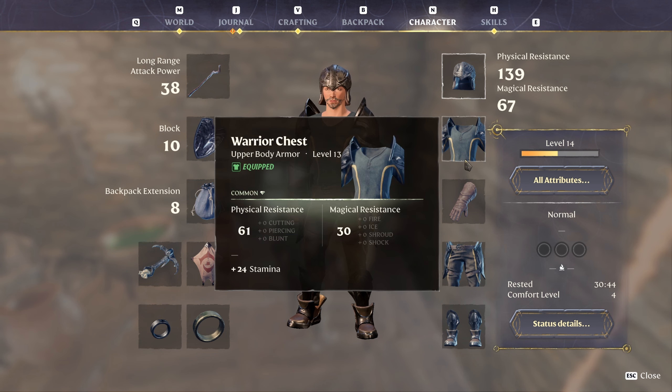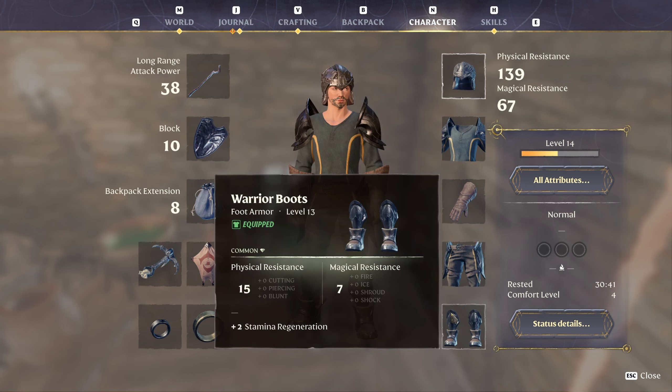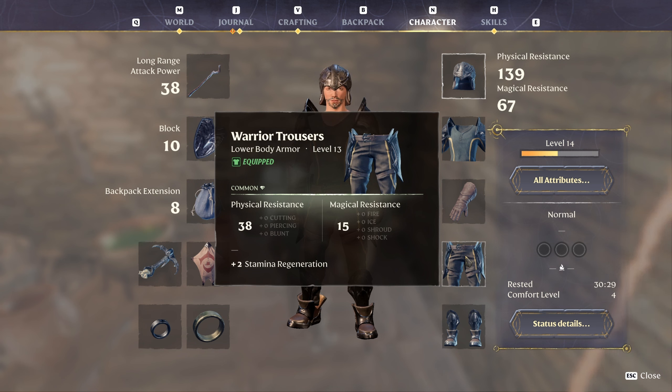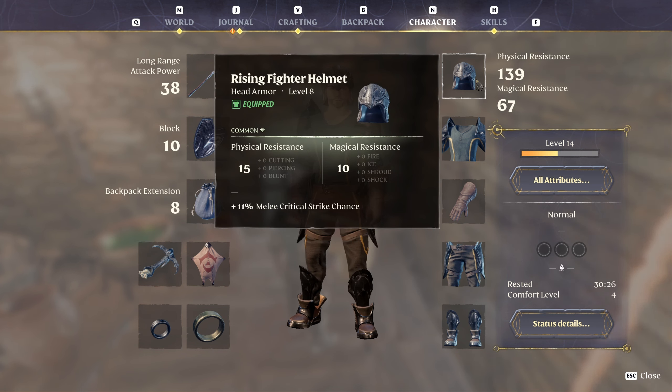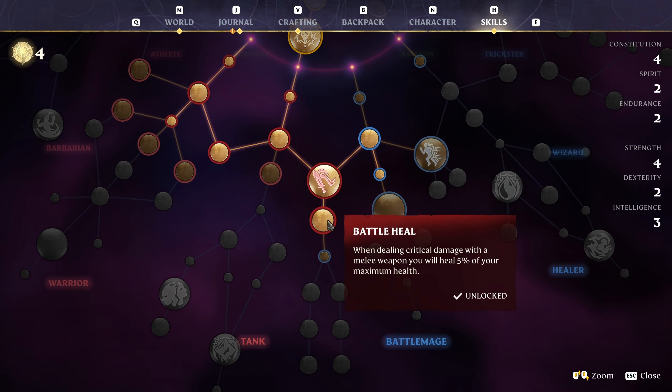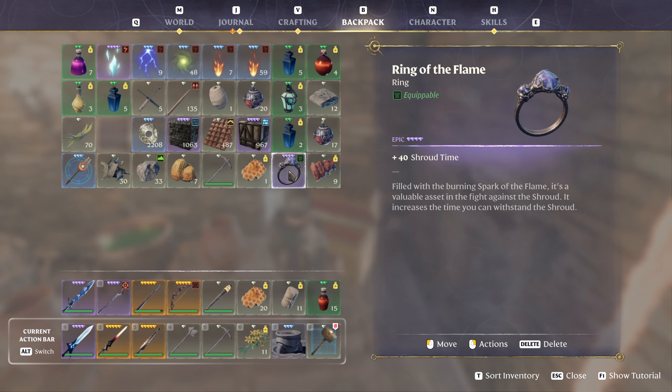We picked up the warrior trousers to go along with the warrior chest we pulled last time — plus two stamina regeneration — and plus two stamina regeneration on the warrior boots. We lose the plus two health regeneration from the other boots, a little sad about that. I never could get the gloves for this warrior set. I did get the helm, which has more resistance but you lose the 11 critical strike chance, and since our build is kind of built around battle heal I need crits, so I didn't want to lose that. We also picked up the ring of the flame — it says plus 40 shroud time.